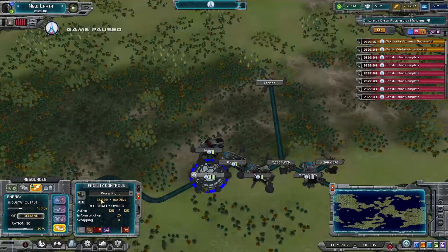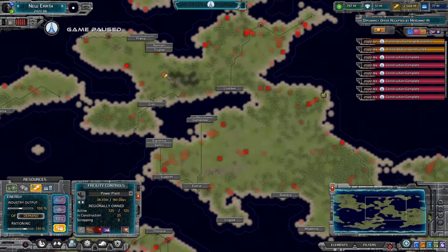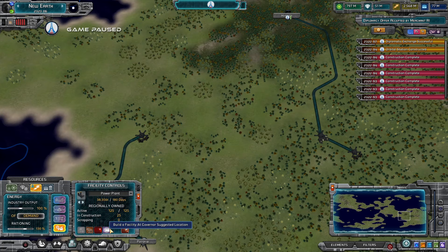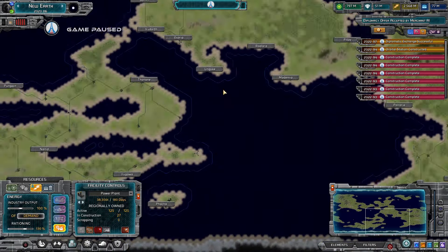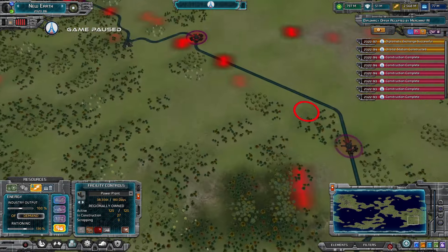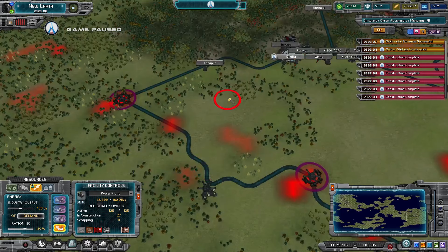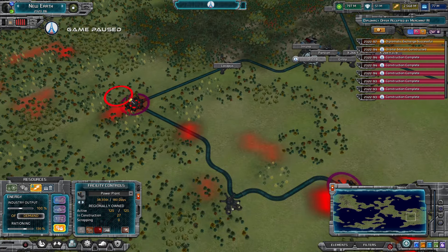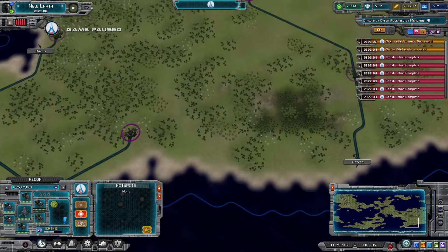That four percent unemployment is holding back production. Energy has gone up a good bit with those 25 new facilities constructed, and there's way more we can build - this planet's actually pretty good. When I first tried this game, humans didn't get nearly as much energy available to them. Power plants are all that can be built automatically, so there are no other locations with energy already built up. The rest is up to me - we might as well build outward from the capital, focusing things on or near roads.